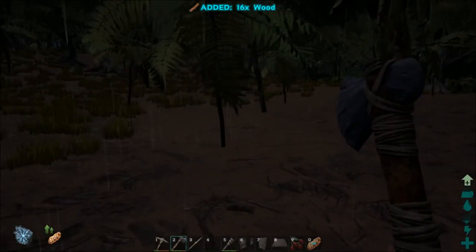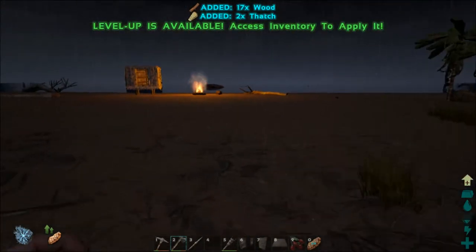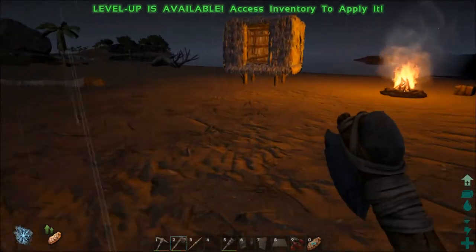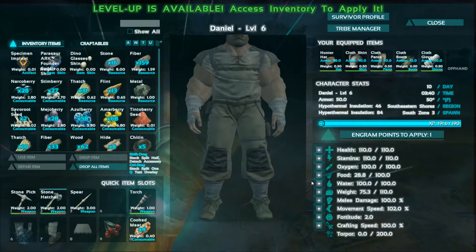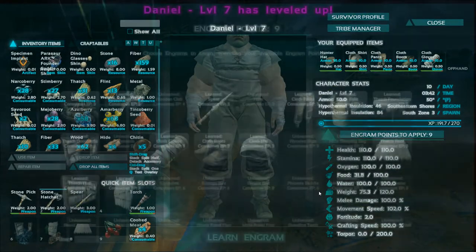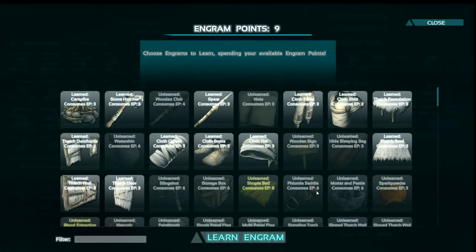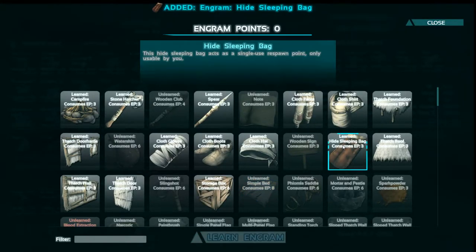We are so close to a level — there it is. Let's go ahead and put another point into our weight. Now I suggest we learn the storage box and a hide sleeping bag.